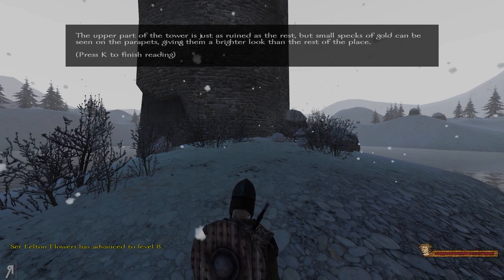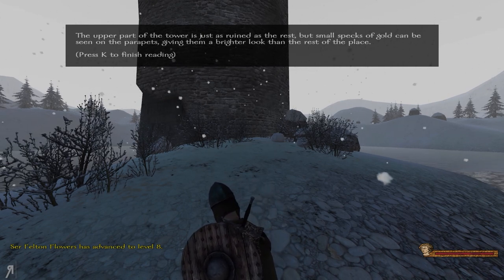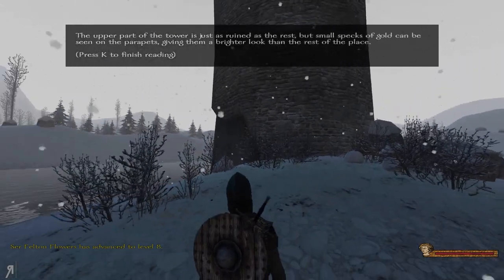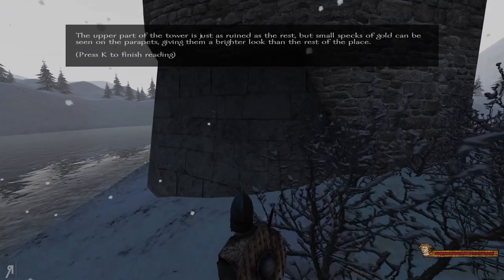The upper part of the tower is just as ruined as the rest, but small specks of gold can be seen on the parapets, giving them a brighter look than the rest of the place. And Sir Felton has advanced to level 8. Very nice.